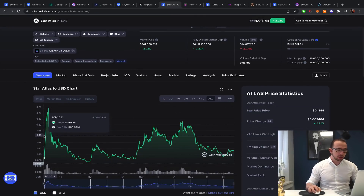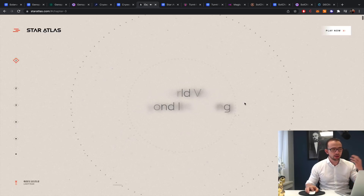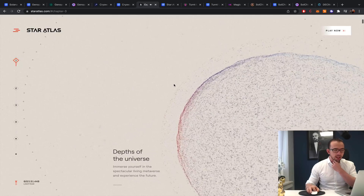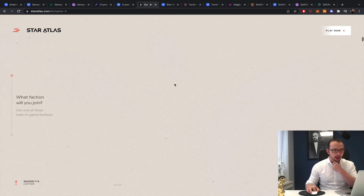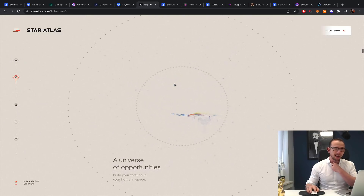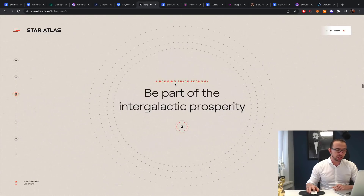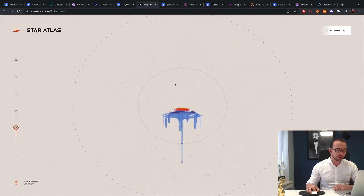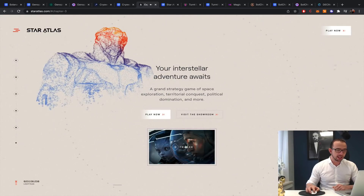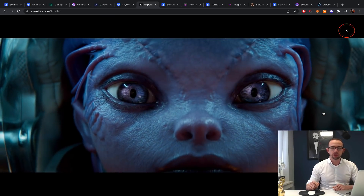Star Atlas has been around for about 10 months. The website is truly something else — they take you through a timeline that moves as you scroll, going through the whole experience of what Star Atlas is about. It's a magnificent way to display a project. I don't think it's the most user-friendly since you can't easily navigate back, but it shows a very unique vision. I believe Star Atlas won't easily give away its first position as the leading Solana blockchain game — they have first-mover advantage.